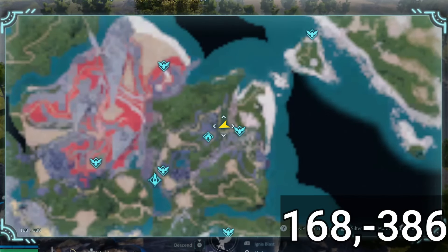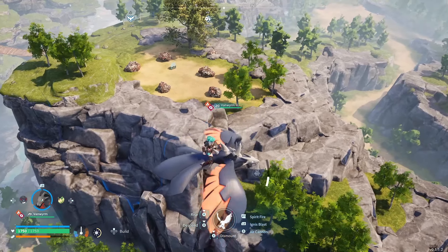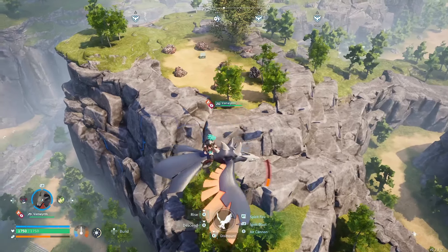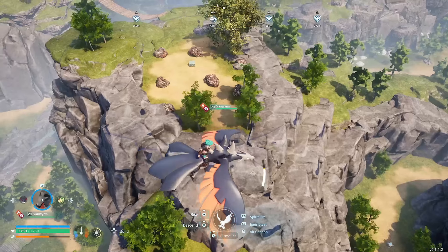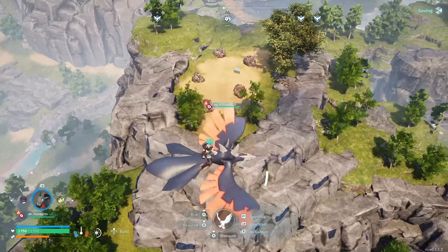For our first base location, you can find it at coordinates positive 168, negative 386. I really like to call this one Beginner's Peak because it's an easy area to get to early game, but it also keeps you in the starting area, which you need to stay in to help advance and form that experience so you can get past the beginning stages of the game.